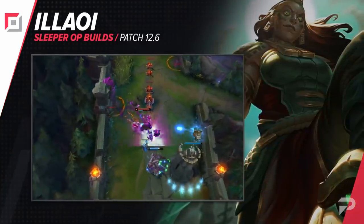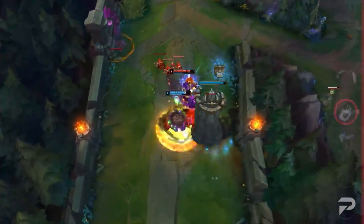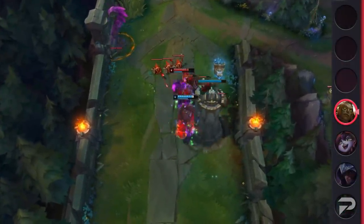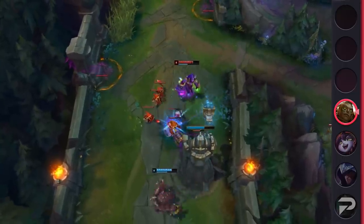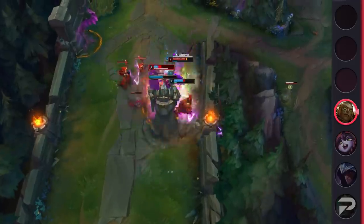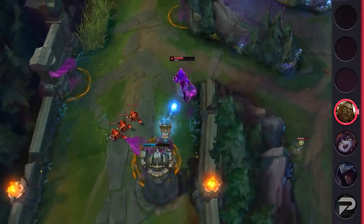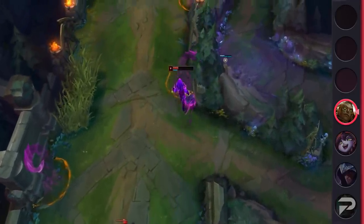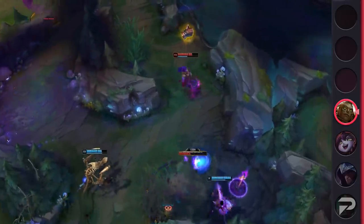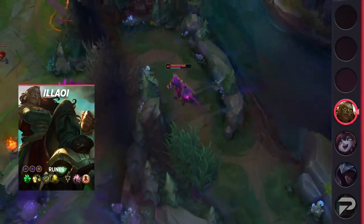Finishing off our list, we have the right way to build Illaoi. Illaoi's a pretty rare champion, and when she is picked, a lot of people just go for the same cookie-cutter build every single game — Divine Sunderer into Sterak's and full tank. That may work against tankier foes, but that's just because Illaoi's kit is so good at stopping them anyway. You can basically build whatever you want and win against them. The build we're covering today will give you much more consistent results against a variety of opponents, so you can even beat squishier, higher-damage champions that may otherwise give you trouble.